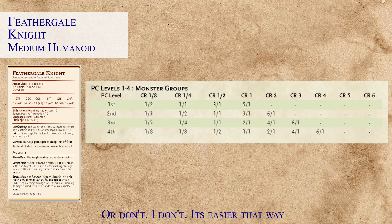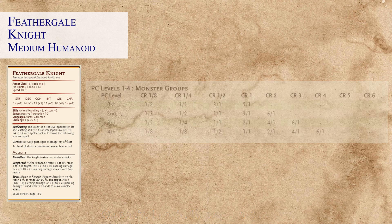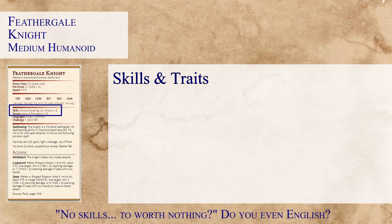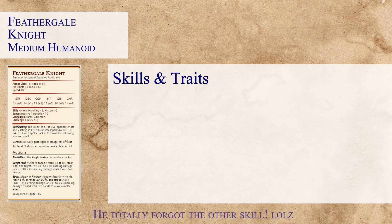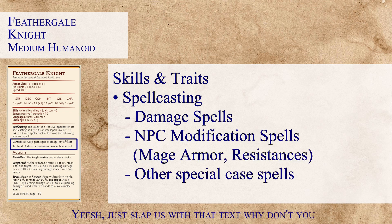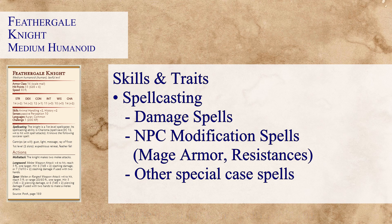Anyways, let's move on to the skills and traits. Thankfully there's nothing too crazy to worry about here — there are no skills worth noting, so we'll skip right over that even though it has Animal Handling and one other skill. The only other thing we need to worry about is spellcasting, and when we look at the spells, we only look at damaging spells — we don't take into consideration any controlling spells. With that in mind, there's only one damaging spell: Ray of Frost, which we'll note in the OCR section.